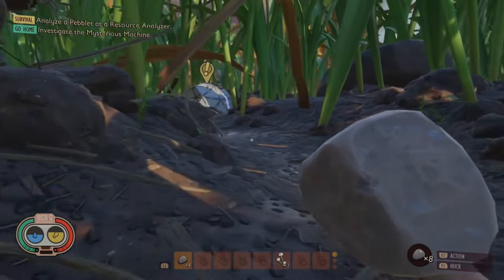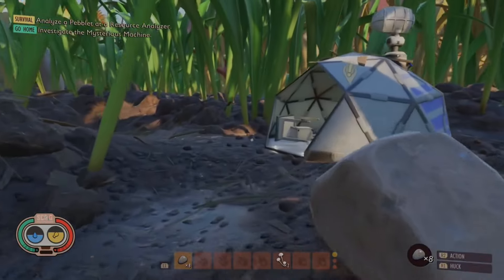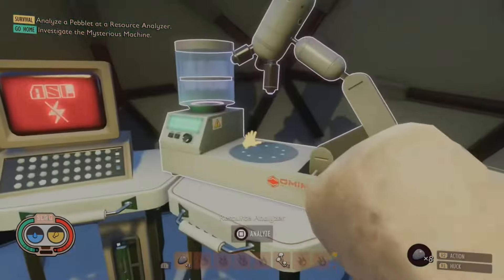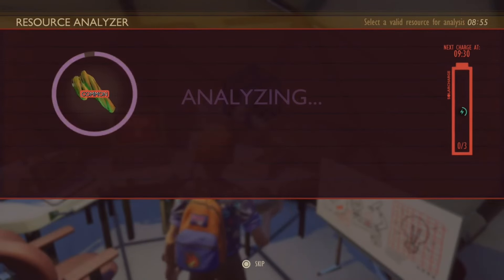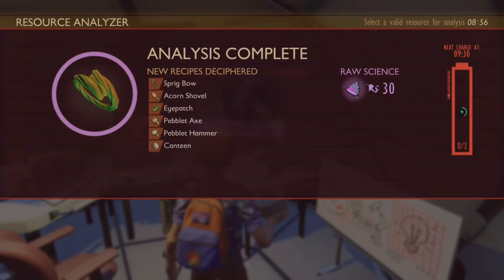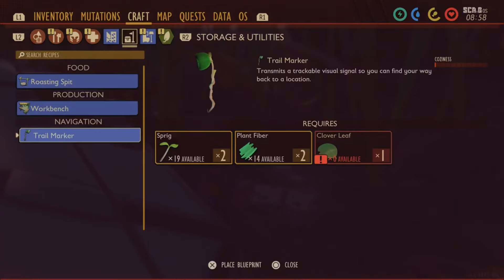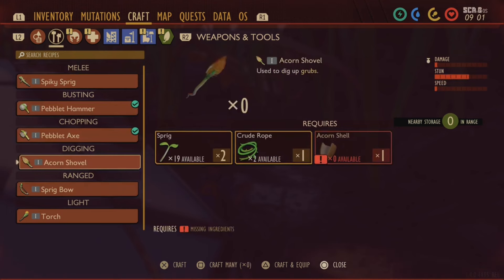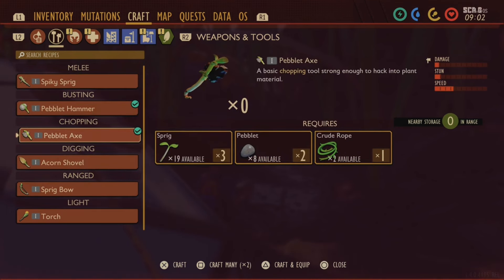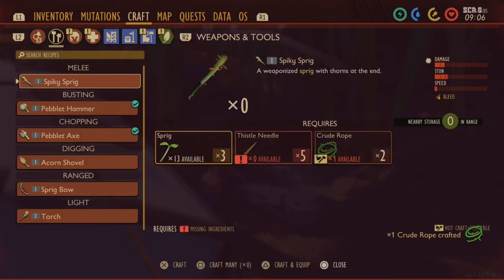Picture this: you're out exploring, minding your own business, when suddenly a warning pops up on your screen — it's the dreaded thirsty notification, reminding you that hydration is key to survival. But what if the only water around you is the filthiest of the filthy water? I mean, look at that color. The eternal dilemma: if you dare drink from the filth water, you will quench your thirst — but at what cost? Brace yourself for the skull icon of doom signaling your descent into sickness, with your food meter draining faster than you could say 'that was a bad idea.'